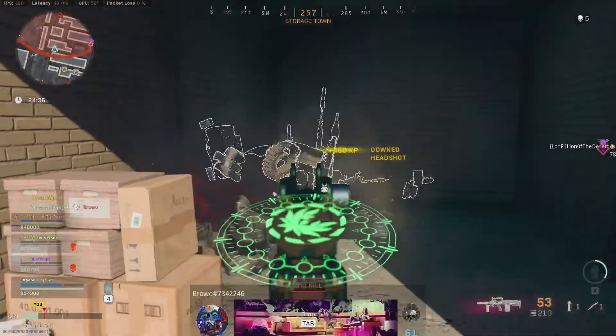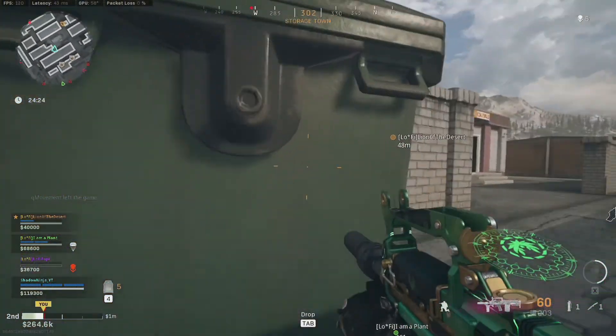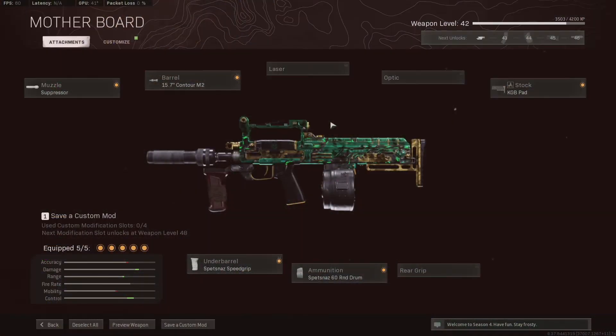Now if we switch over to the close quarter option, this is going to be my Groza loadout. This is really just catered to being up close and personal — hard to hit when jumping, and really devastating up close.